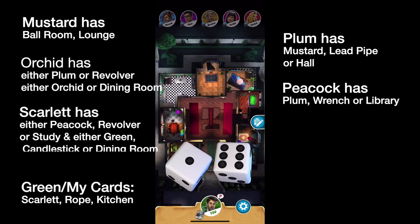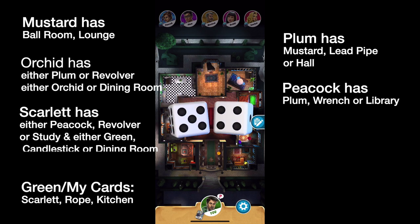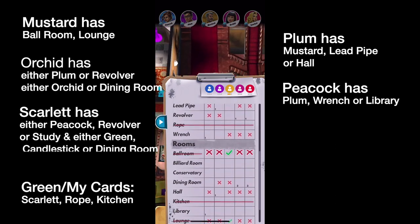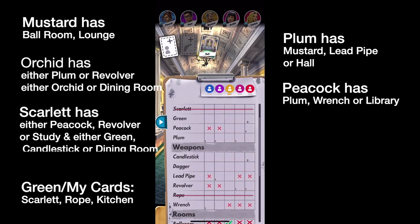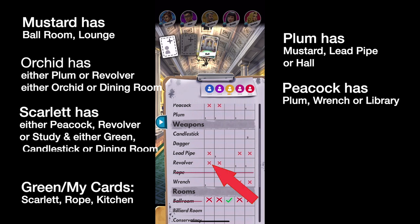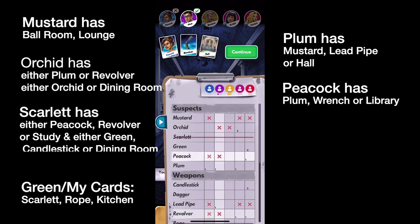Our turn is coming up next, so let's talk about how to make a good key guess. Of the rooms we can get into, we can get into the Dining Room, the Hall, or rooms we already know. I like trying to get to the Hall because if Plum doesn't have it, we've figured out the room. But we need to pick cards that we know Peacock doesn't have — she doesn't have herself, and she doesn't have the Revolver. So we're going to guess Peacock and Revolver in the Hall. And yes, it is the Hall!